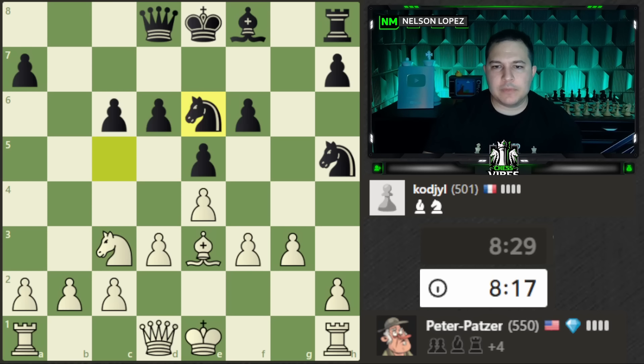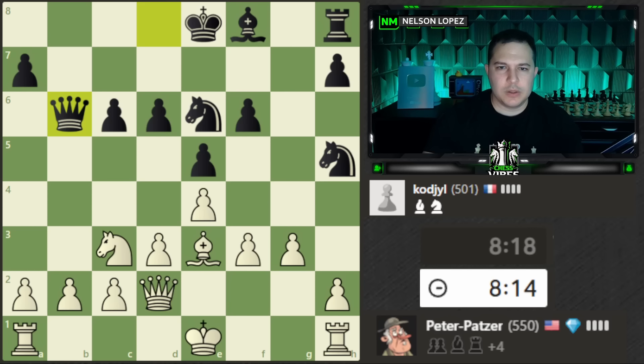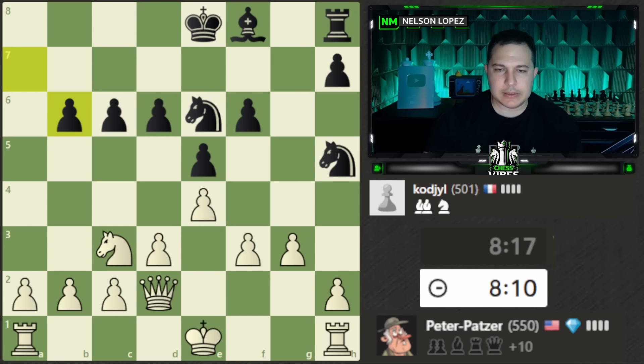Let's finish developing — put the queen up, and now we are ready to castle both directions and go from there. Opponent does not see the bishop, so we take that.